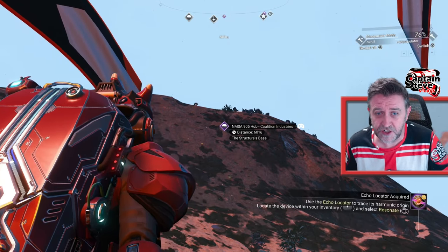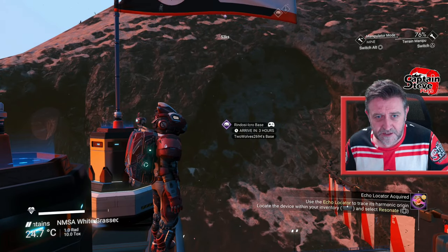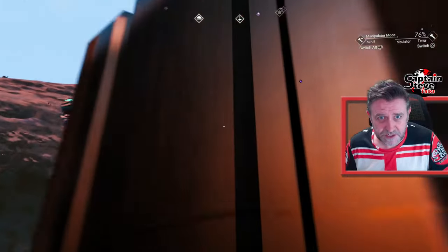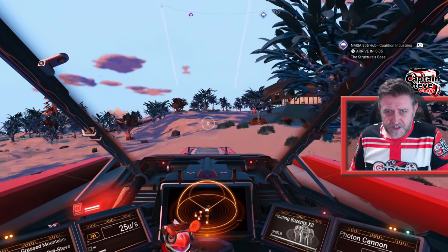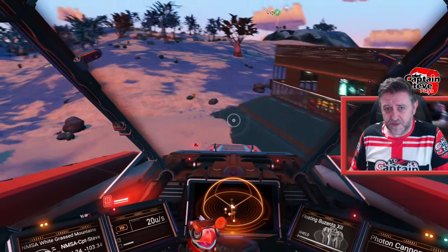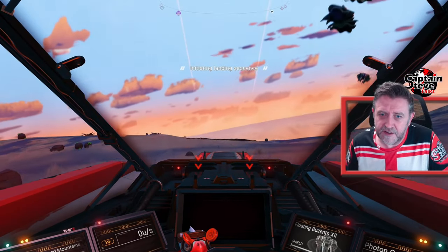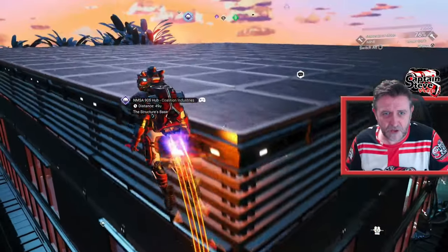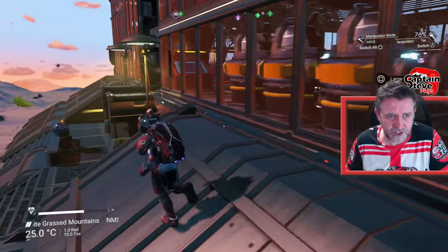That one is 601 units away — that's The Structure's base. The Structure is another content creator, 600 units from my base. Let's go and have a look. Here is The Structure's base — it's quite large in comparison, and my base is also quite large, so it's two complex bases fairly close together. It's got a lot of plant life inside — it's like a giant garden centre. Awesome base.